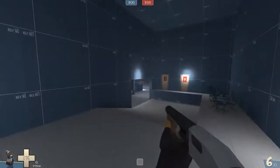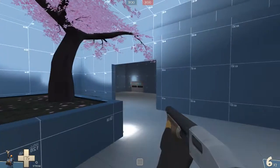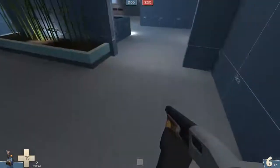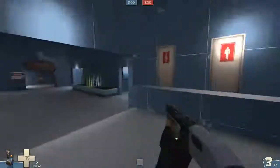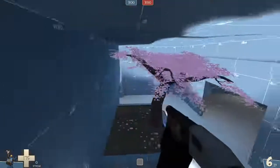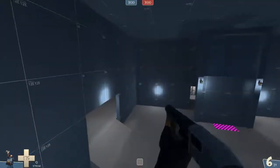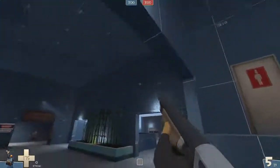You might also want to cover up this sightline to the spawn door — maybe have the door be split, or have this door frame be up higher, so that when you're standing here you're just seeing the bottom of a route. This new route would go through the doorway up here, turn down from a stairwell, then give you a ramp to go all the way across here, making combat more interesting.